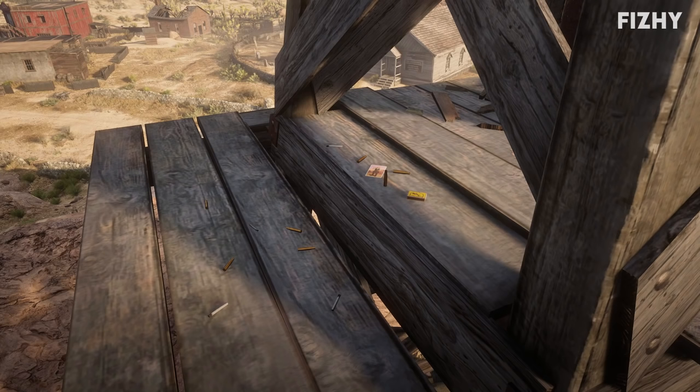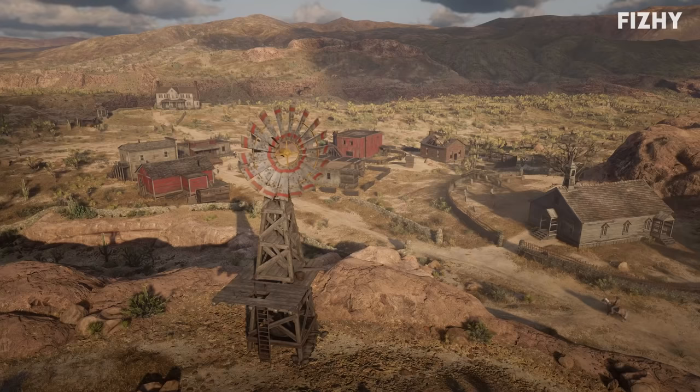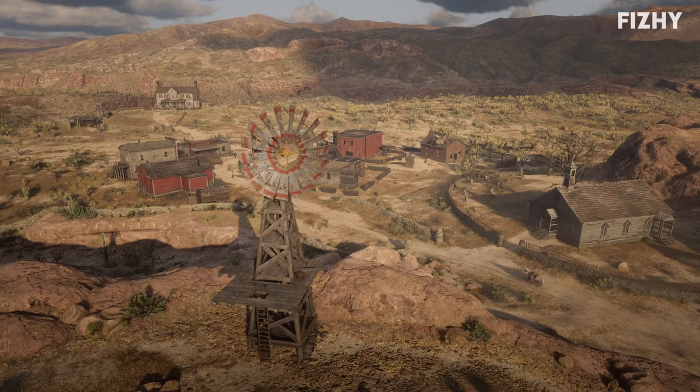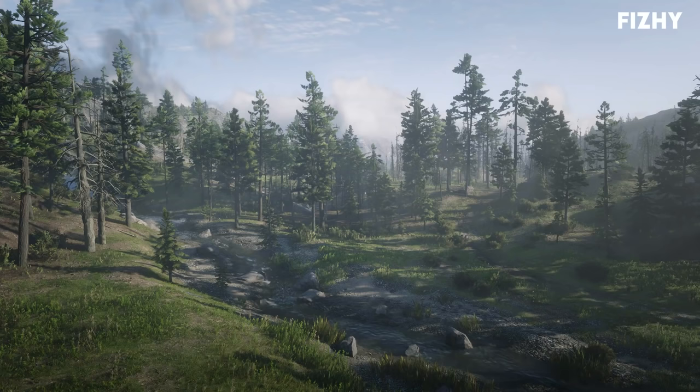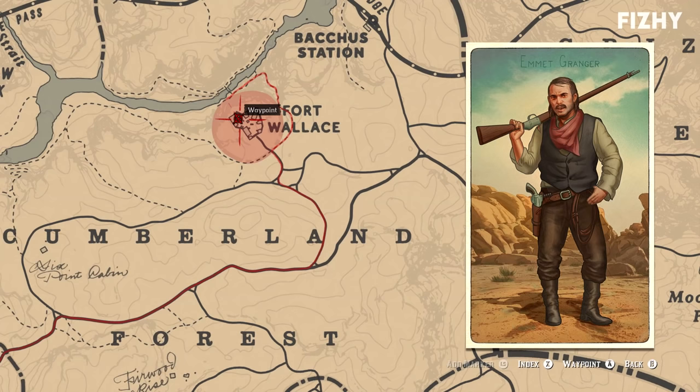The next cigarette card is that of Billy Midnight, which can be found on the eastern side of Tumbleweed, atop a platform on the town's windmill. Billy Midnight's real name is Wilhelm Schnell, and he became famous more or less overnight after killing another famous gunslinger named Rabbit Matthews. With his celebrity status, Midnight did speaking tours and reenactments in St. Louis, San Francisco and St. Denis amongst other places. Due to the nature of his fame, he received death threats and assassination attempts, as many believed he had killed Matthews in his sleep, which led to paranoia and his hostility towards the player in The Noblest of Men and a Woman.